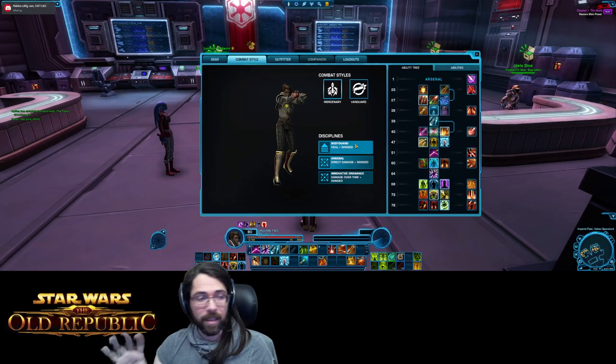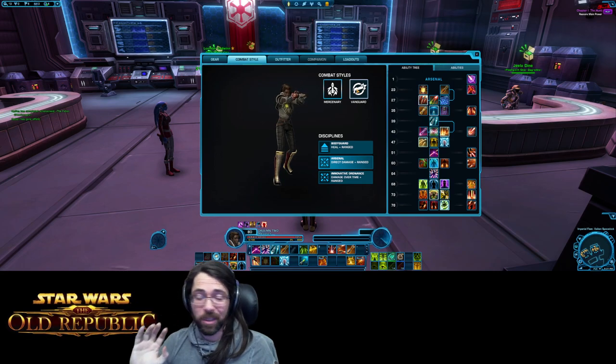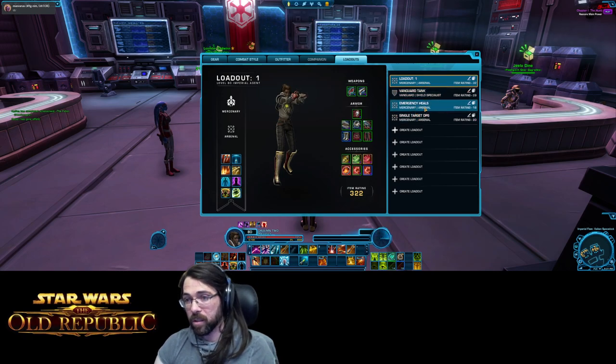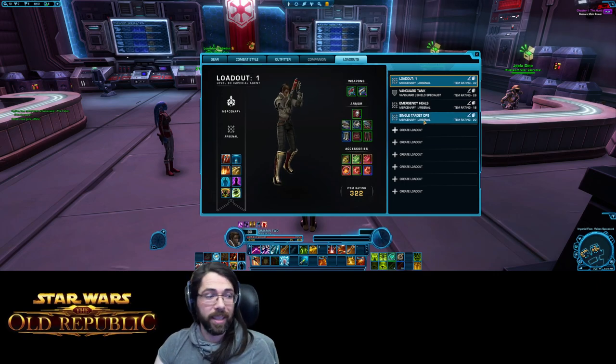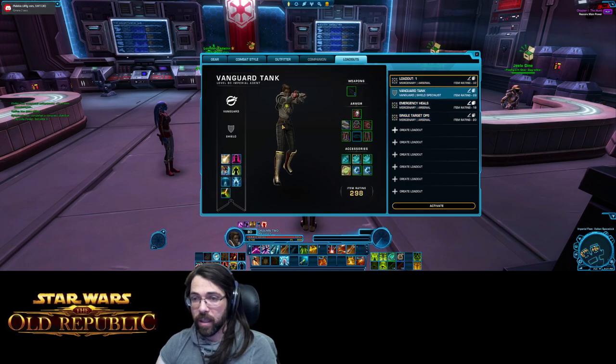You've got your combat style window with multiple combat styles, disciplines, and your ability tree. Switching from this screen seems like what you're supposed to do, but it is not. The first thing you need to look at is your loadouts: I've got Loadout 1 as Arsenal, Loadout 2 as Shield Specialist, Loadout 3 as Arsenal that was supposed to be a healer and I never fixed it, and then Arsenal for single target DPS. Regular Arsenal is geared for easier content with AoE skill tree choices, and then single target Arsenal for harder content. Tank is obviously very different.